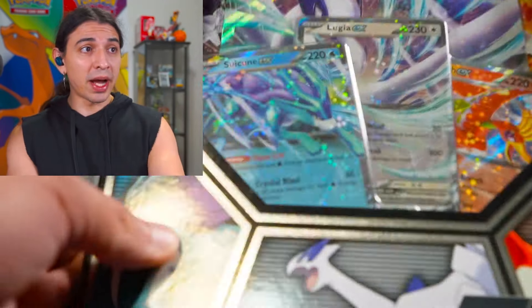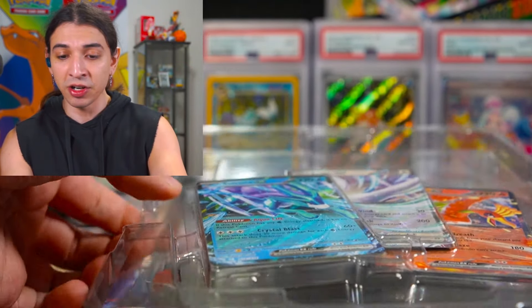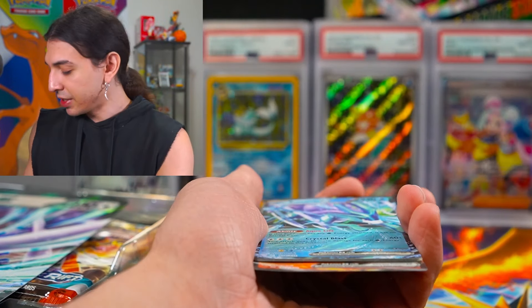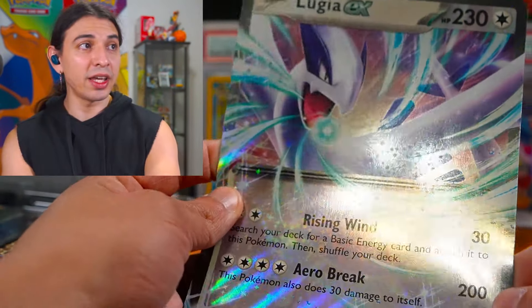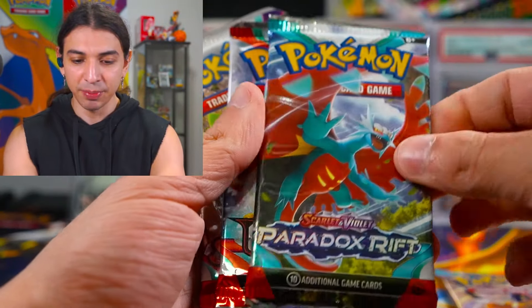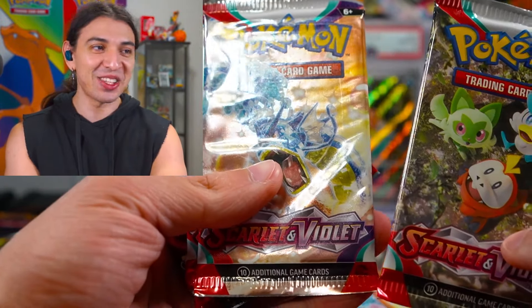We're starting off with the Combined Powers. Maybe we can pull an SIR from these. I opened one case when these first came out and I actually pulled a lot of SIRs. I've been having really good luck with these in the past. We get the Lugia EX and eleven Pokemon packs. Let's see what we have here: Paradox Rift, Paradox Rift, Obsidian Flames.